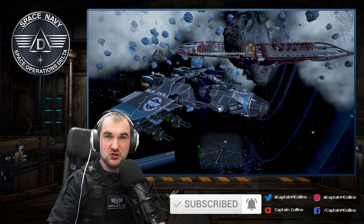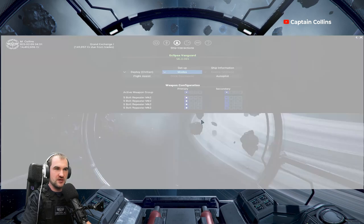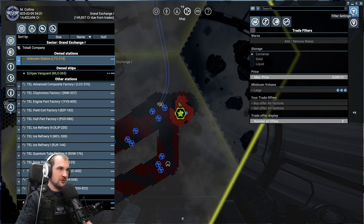So let's start talking about trait filters, and therefore we jump into the cockpit of this beautiful ship. From here, press Enter and go on your map. The trait filters are in the filter settings in the right top corner.